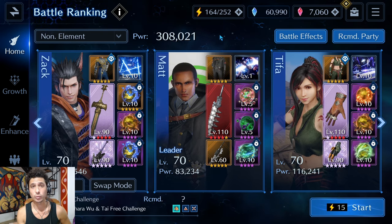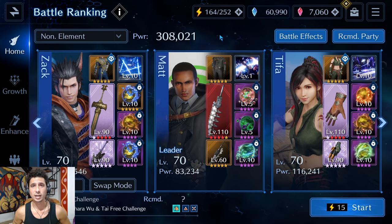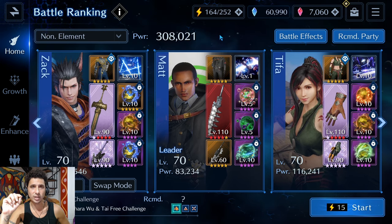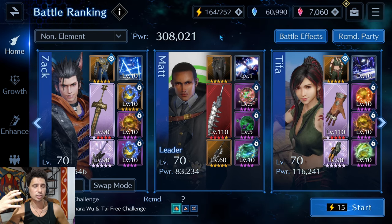If not, it's going to be tough. Even with my team and a power of 308,000, I'm still kind of struggling to get to the end — although I'm still going to be able to do it. There is kind of a little hack in this fight, and that is essentially the strategy we're going for here.